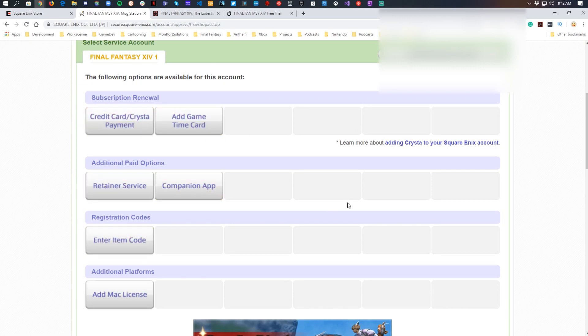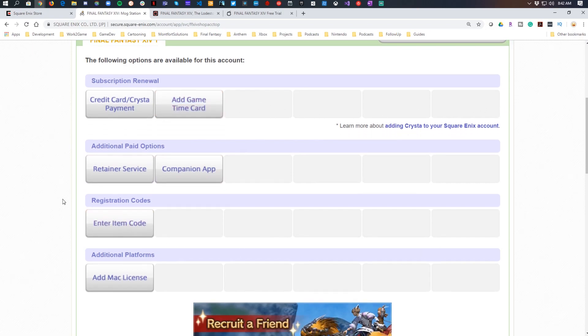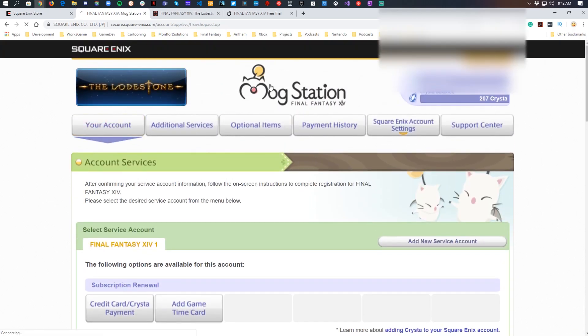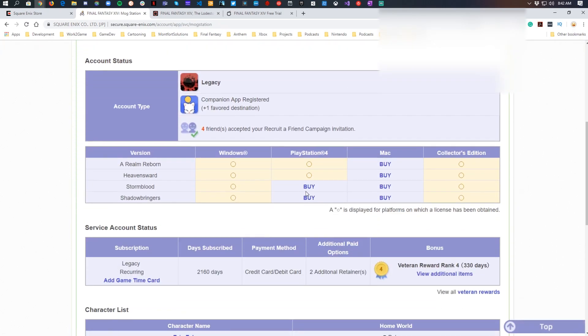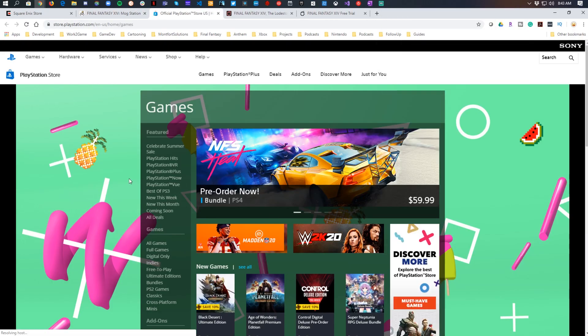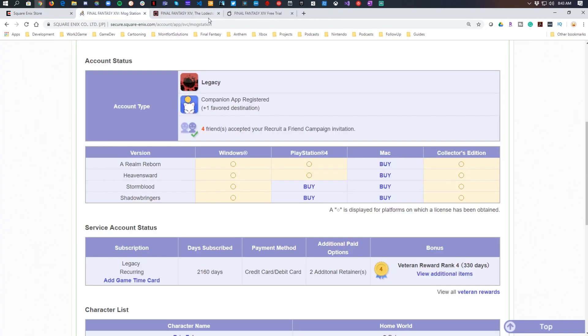This is also where you manage your subscription, your retainer, and your companion app. There's plenty of space for additional items and adding extra platform support as well. From the homepage you can easily jump in, click on 'buy,' and it'll take you to the store where you can buy the games — including from PlayStation.